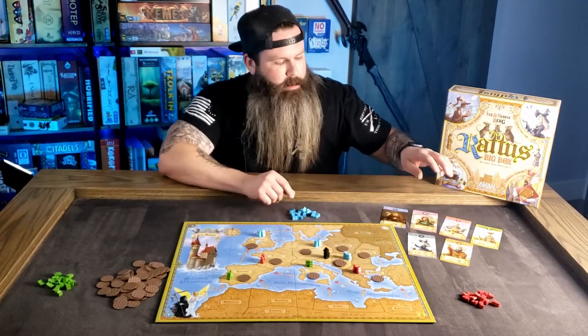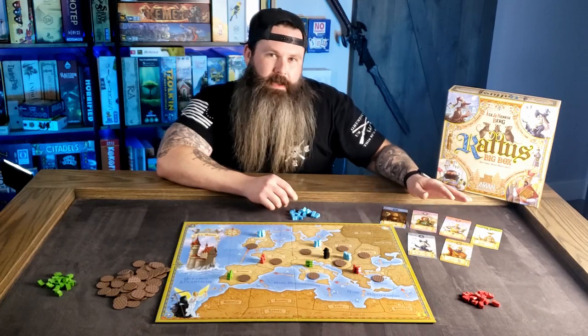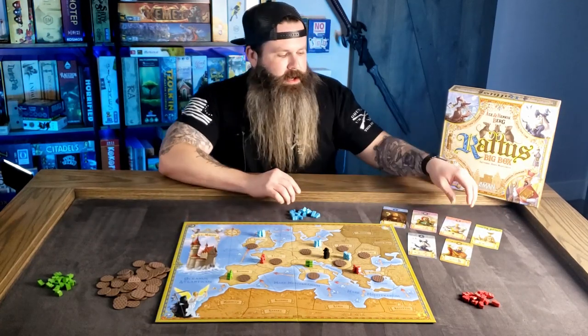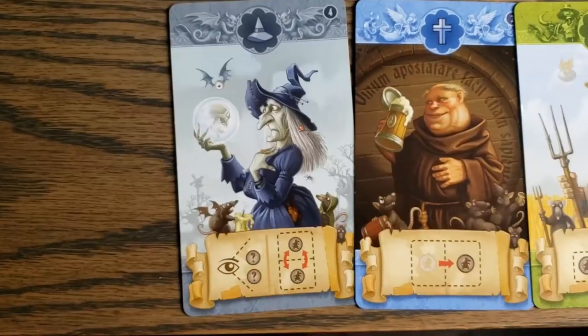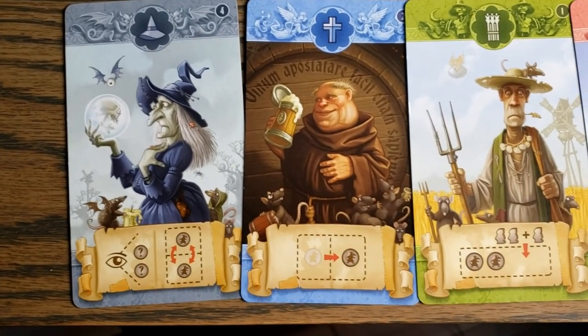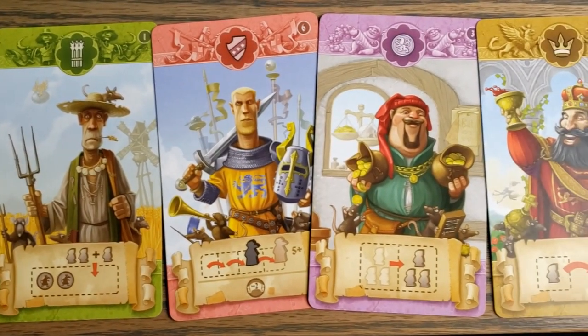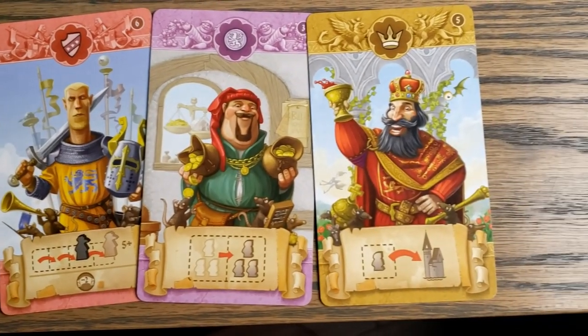In addition, players can also take these character cards — kind of a Citadels the board game vibe. You can take one of these character cards and they give you special abilities. You can either take them from the supply or from other characters. These allow you to do fantastic things and really mitigate the pace of the game.